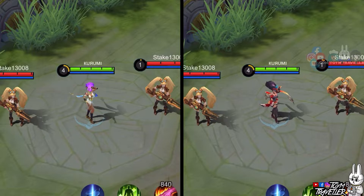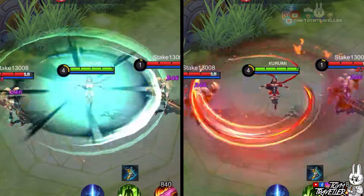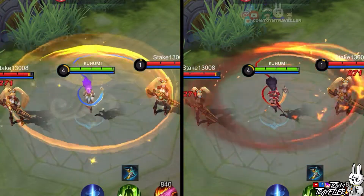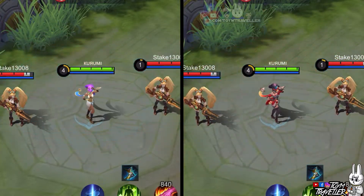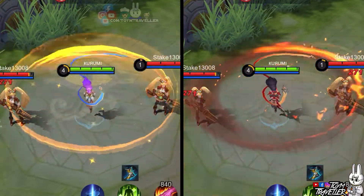Next, we have Esmeralda's second skill effects. Take a look when she swings her ribbons — the first instance emits fiery orange effects, while the second instance emits a red instance. Regardless of the color, it still emits fiery effects that can set your bum-bums blazing.